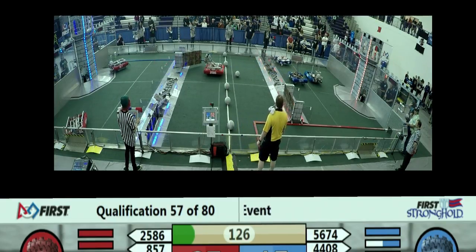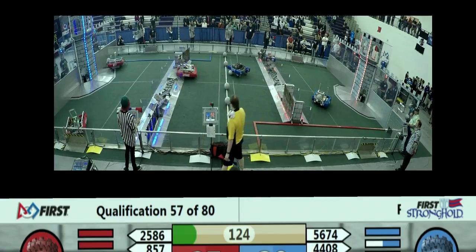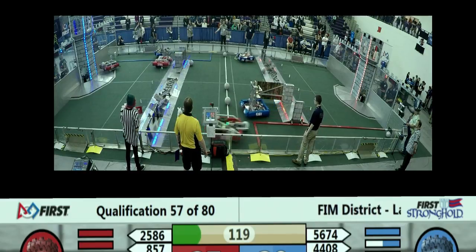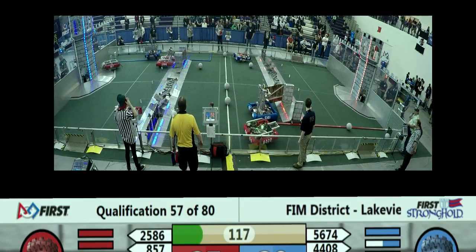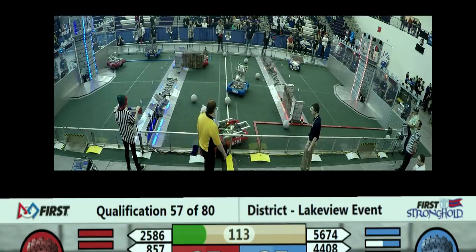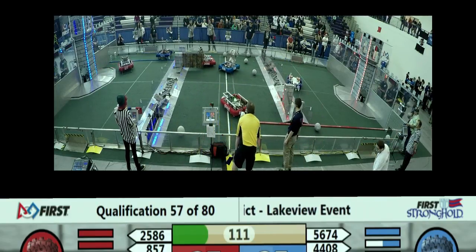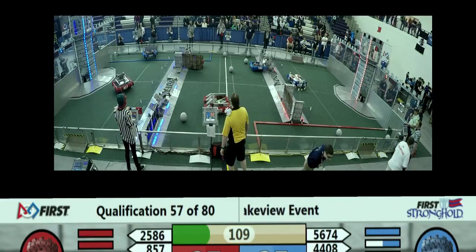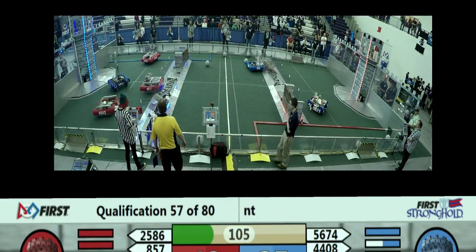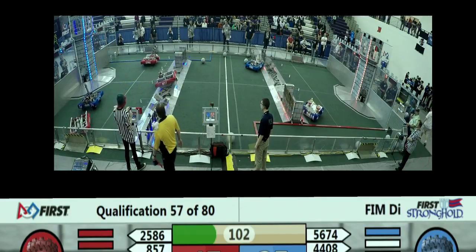There's one defense down by the blue alliance. Gear Hounds already taking care of that. Meanwhile 5161, the Trojan Technicians, come through the sally door. That's a second crossing now — we got two defenses down. Got a little defense going on down there in the blue alliance.